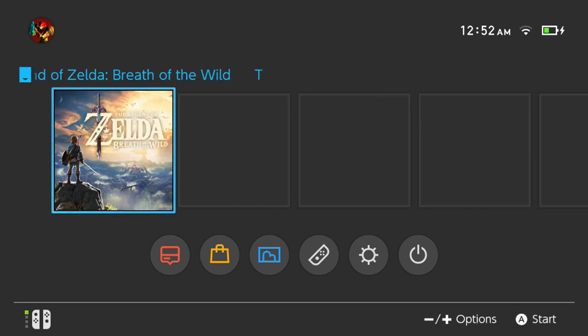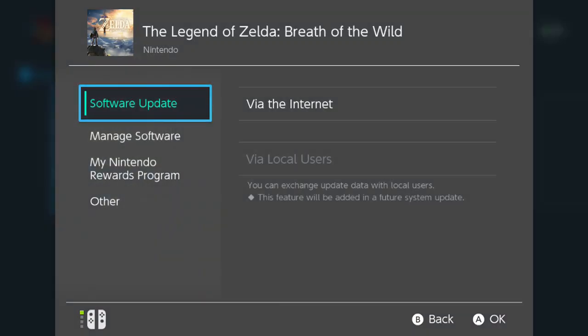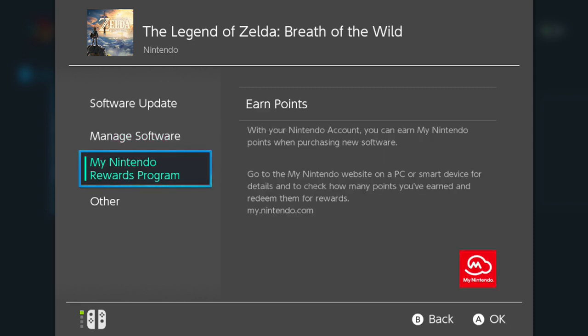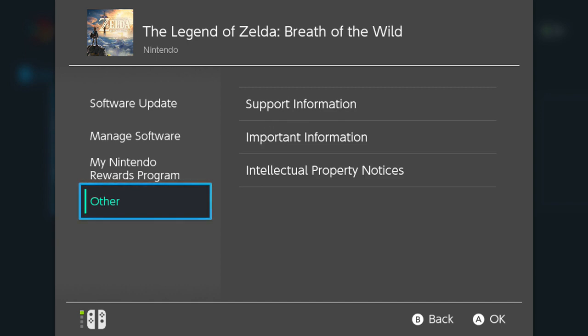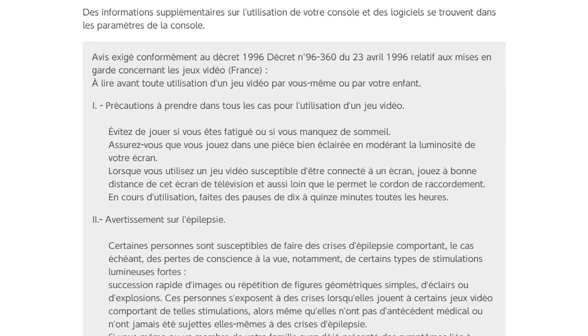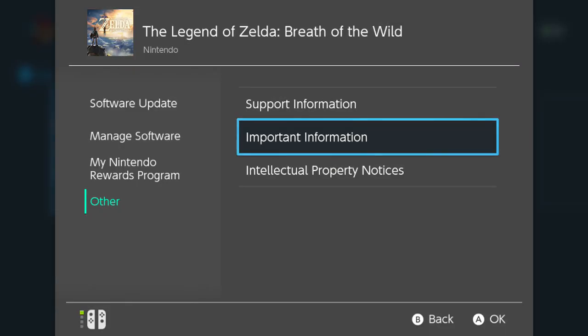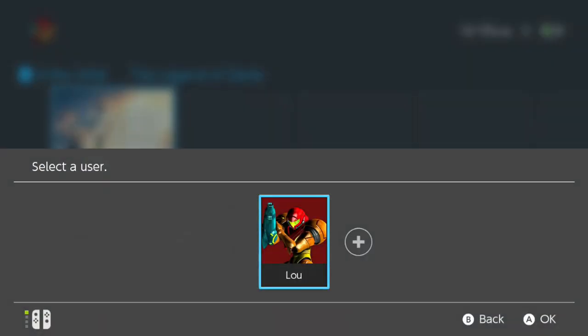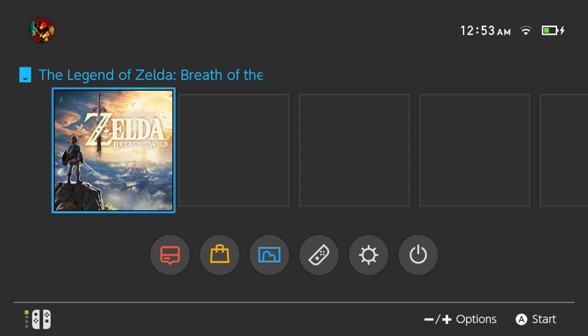I've just added The Legend of Zelda: Breath of the Wild, and you can see how it pops up and takes up a nice big screen space. Pressing the plus or minus on the Joy-Cons brings up a menu with the software update, managing the software, a section for my Nintendo Rewards program — I hope that gets fleshed out — and some other information. Now you're getting a general idea of how simple this UI is, and really that is just about everything. When you click on it to start the game, it comes up with a profile selection — it says Lou — so you can select a user to play the game.